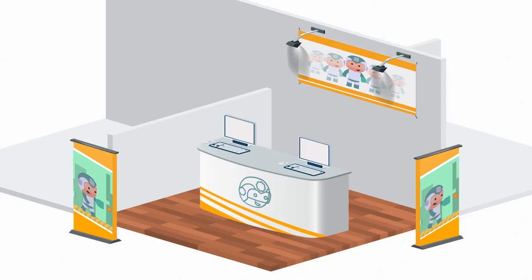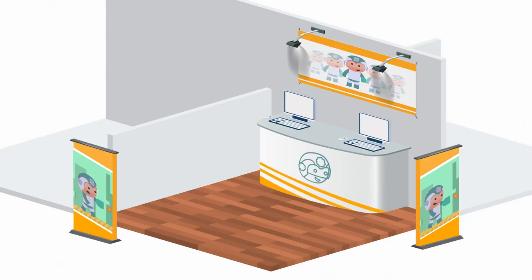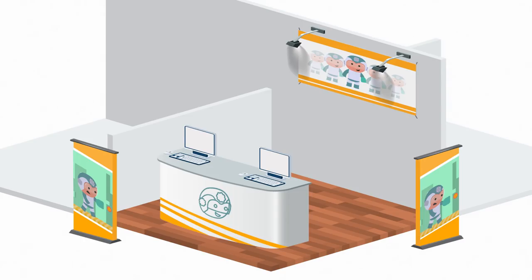Next, demo station placement. While it might be tempting to put your demo stations up against the wall, tip number two is put your demo stations up front. People can be hesitant to walk into your booth, but they'll have no problem checking out your game as they walk by.